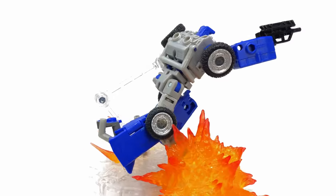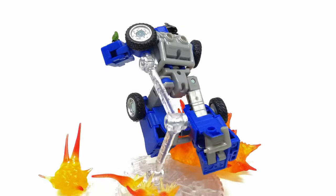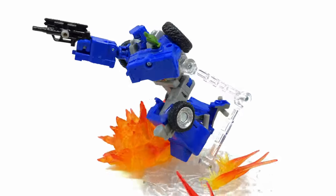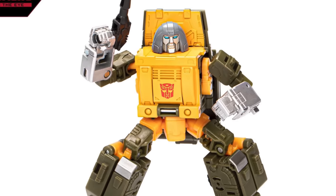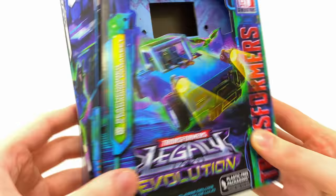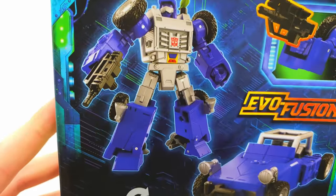Welcome back to the channel. Today we're checking out the Transformers Legacy Evolution deluxe class Beachcomber and Paradise Parakeet. Yes, this figure does include a parakeet as an accessory, which is nuts. We are very close to finishing off the minibots — after they release Studio Series Broadside there's maybe two or three left to go. In terms of box art, we get some sick graphics in both vehicle and robot mode, and the parakeet is rolling out into battle alongside the dune buggy.